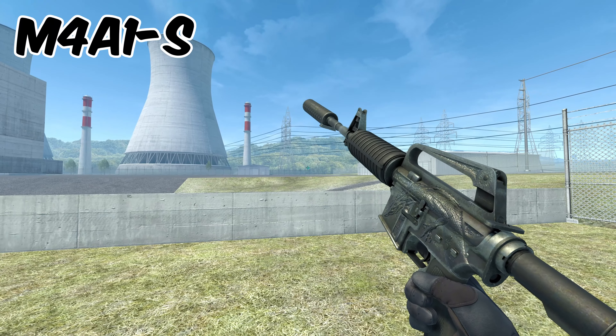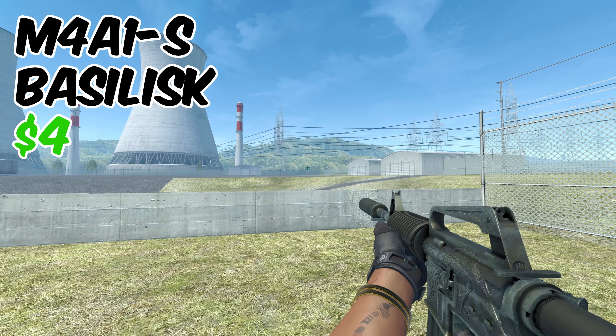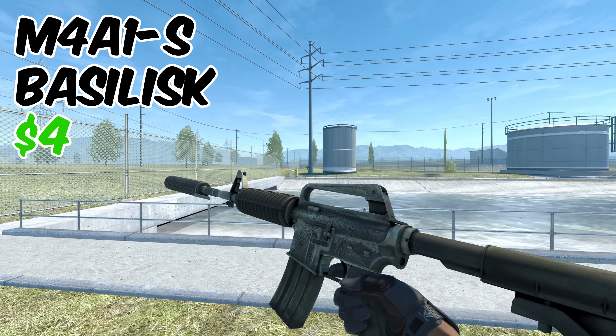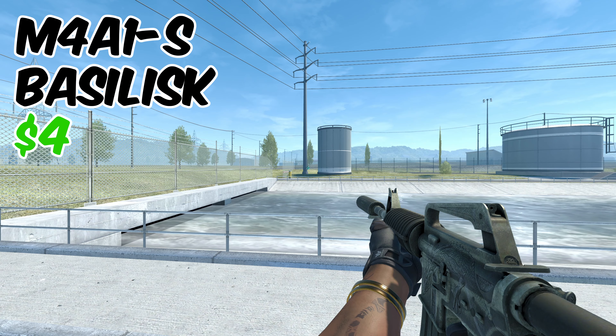Next one is going to be the M4A1-S Basilisk. This comes in around $4, which I think is super reasonable for a primary rifle. Again, this is one of those skins where I recommend going with a higher float value, because it gets darker the higher the float goes.